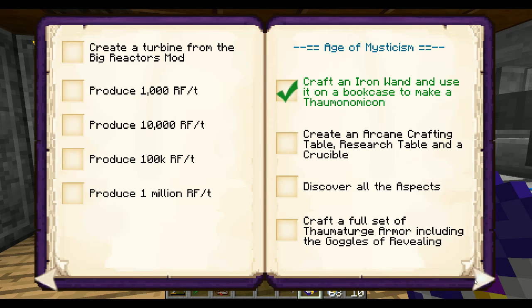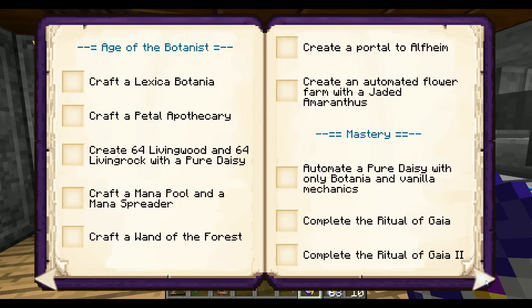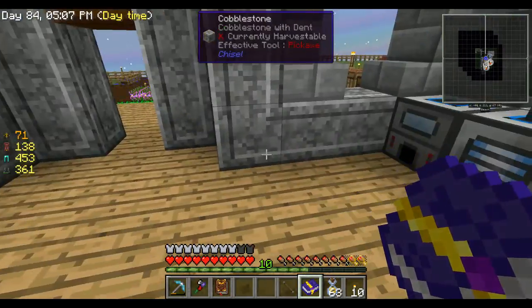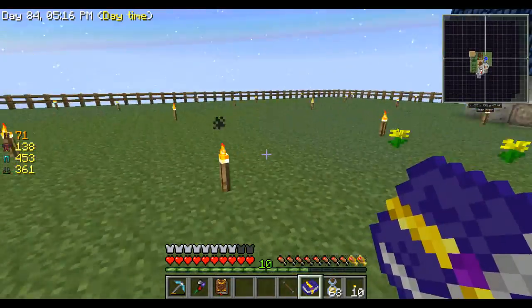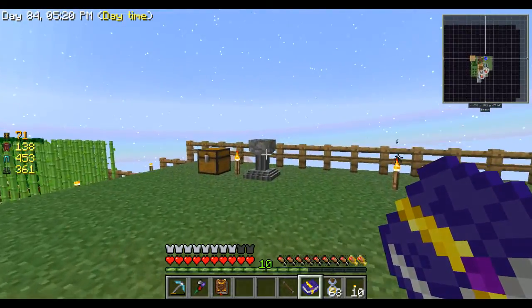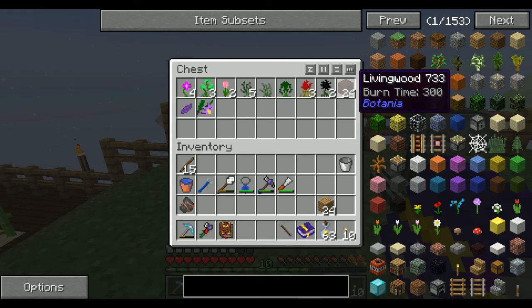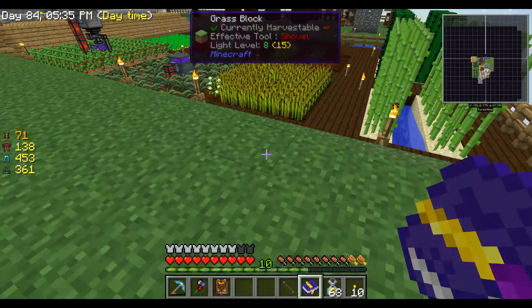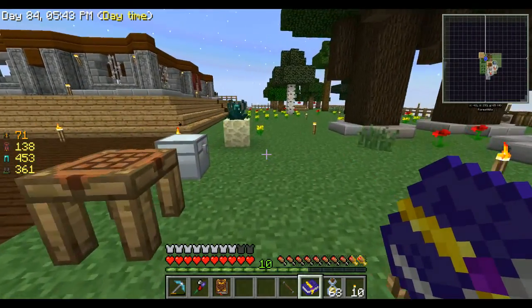Discover a craft set of armor, infusion altars. We actually have a Lexica Botania, we have a petal apothecary, a pocket theory. I figured the Thaumcraft stuff can be back in here and over here we will do the Botania stuff. I got a ton of living wood but what I did not find was our pure daisy that we had made - not exactly sure where I threw that.